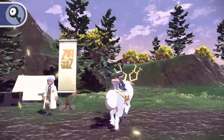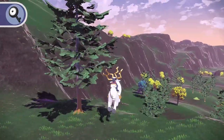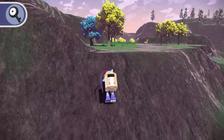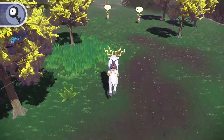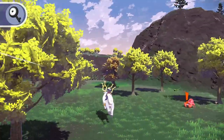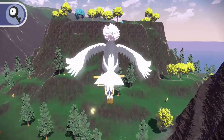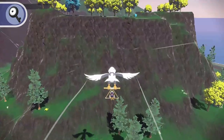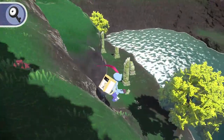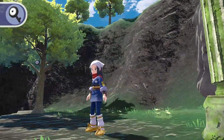From the Beachside camp, travel north over the Windbreak Stand mountain range towards Spring Path. Drop down or fly from the range and climb into the small crater which houses Turnback Cave. On the tree to the left of the cave entrance, you'll find Unown Q.